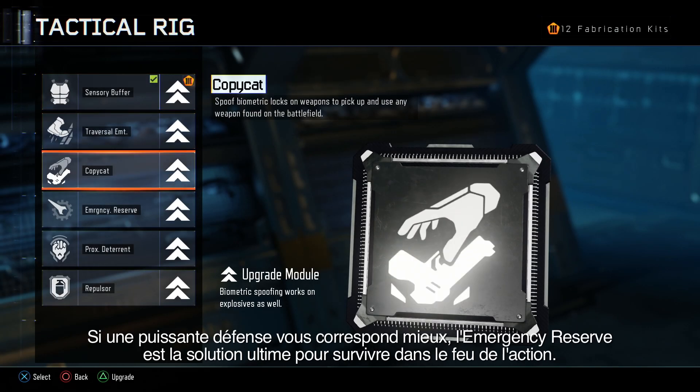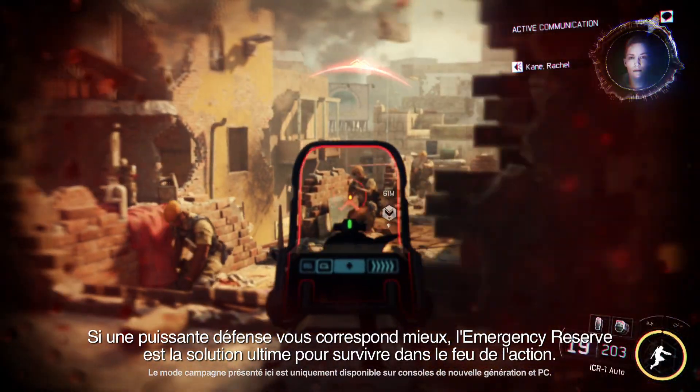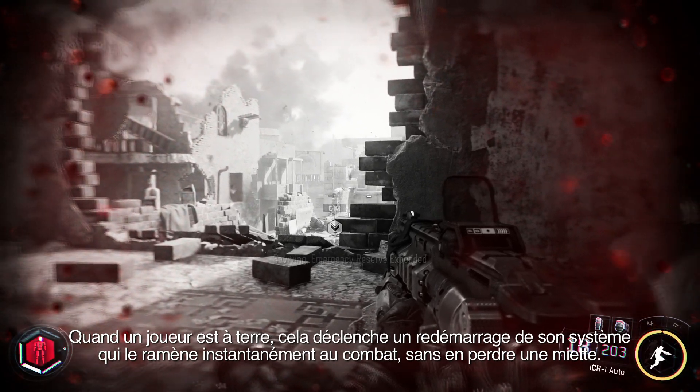If a strong defence is more to your liking, Emergency Reserve is the ultimate lifesaver for when players are in the thick of it. Once a player is downed, it forcibly reboots their systems, returning them back into the fight without missing a beat.